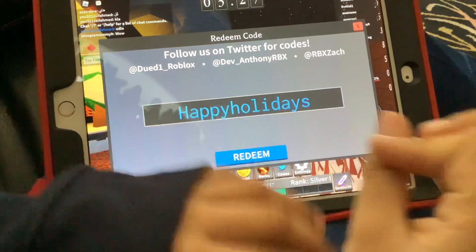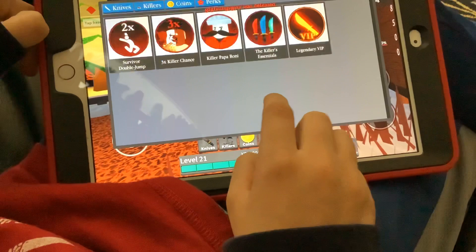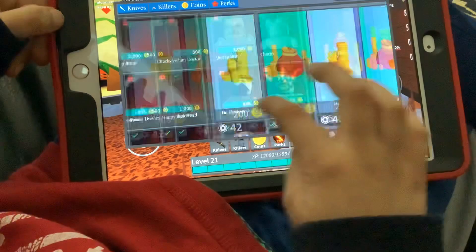Okay, today guys, I'm going to show you how to get the new knife in Survive the Killer. The first code is Happy Holidays. It'll get you the candy cane. I already redeemed it. It'll get you this.